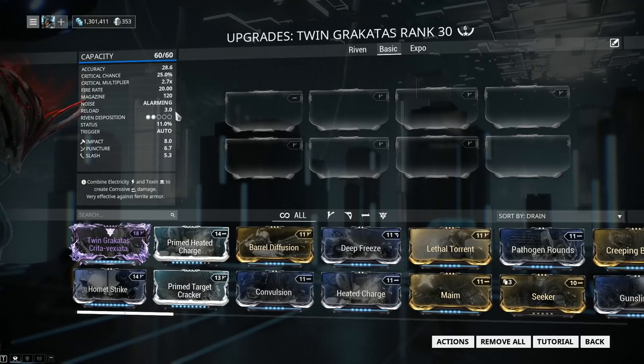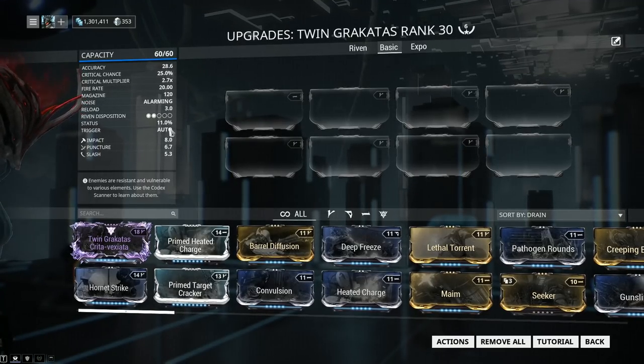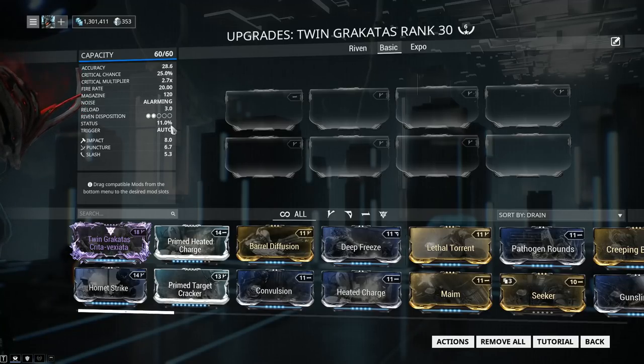Reload speed is 3 seconds. Unfortunately, this is one of the weak points of the Twin Rakatas — you're gonna empty that clip in a matter of seconds and be hitting that reload time often. Riven disposition is 2 out of 5. I was surprised, I was expecting a bit higher, but apparently the weapon is quite popular. At 2 out of 5, the Rivens will be pretty decent. Status chance is 11%, but it does get divided by default between the bullets, so it's going to be 5.66 per bullet by default.